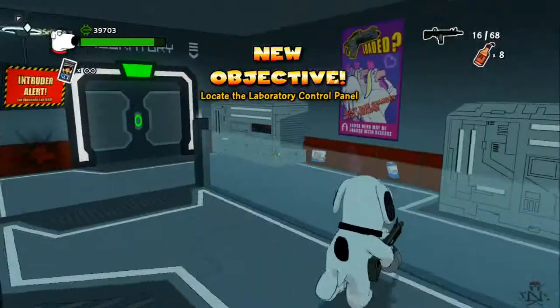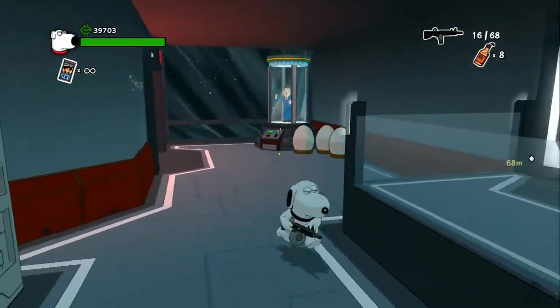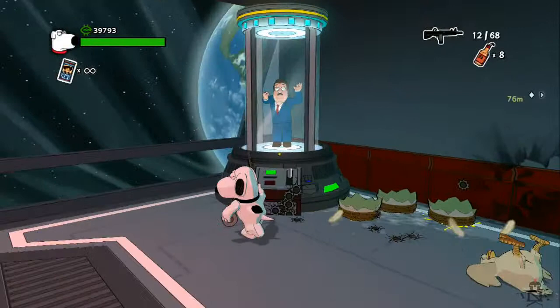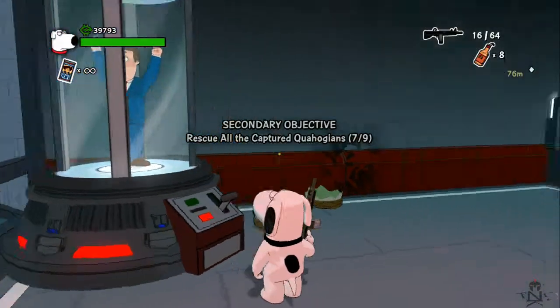Keep progressing through the level. This is right after you come back into the ship from the airlock. It'll want you to go left, but if you look right you'll find Tom Tucker, stuck in a pod. This is probably the one you'll miss if you miss any — the other ones are pretty much straightforward.